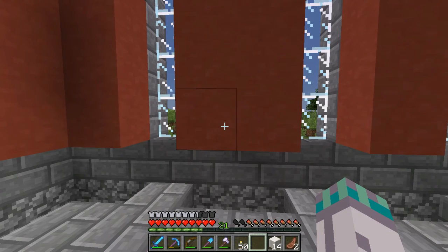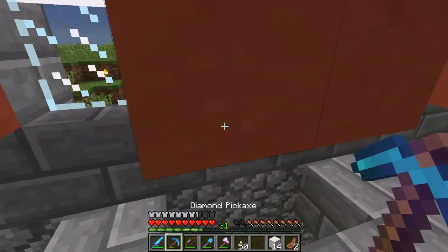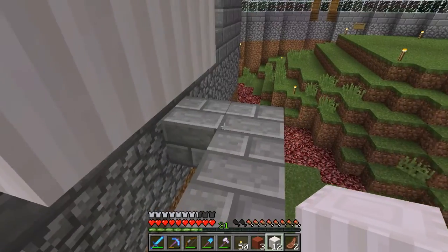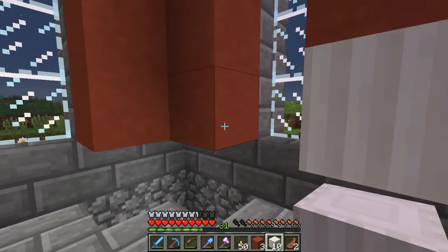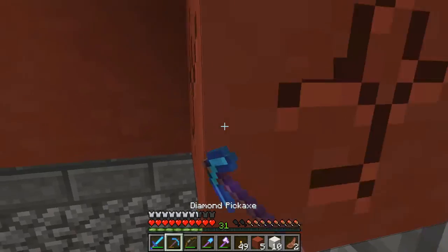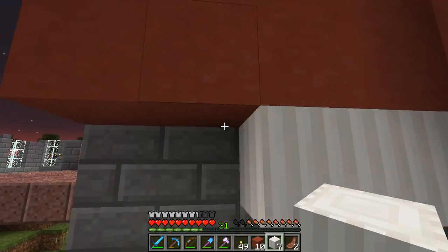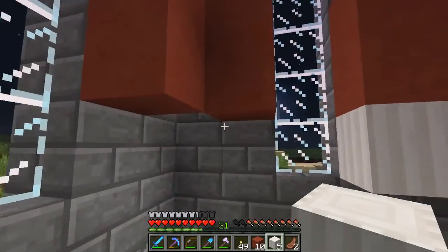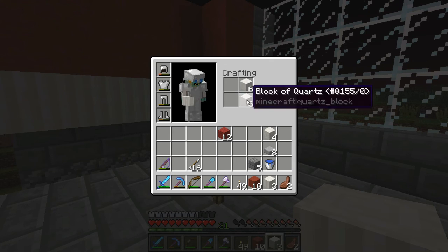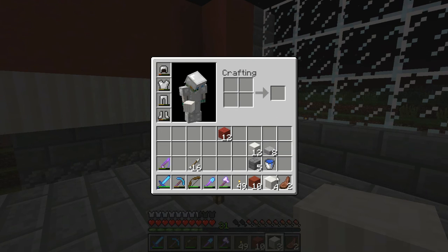Normally wainscoting wouldn't be up that far. Because it's going to be that much higher, I could actually go ahead and do two blocks. That is really problematic to get that there — I guess I would have to go and do it in the corners, go underneath. Now, this is one place where I think what I was going to do is turn some of these into pillar quartz blocks, but the other thing I wanted to do was look into doing some of these as well.